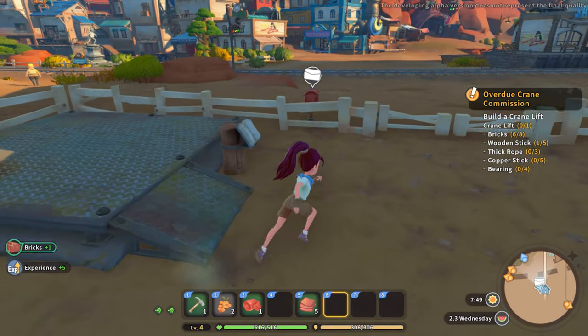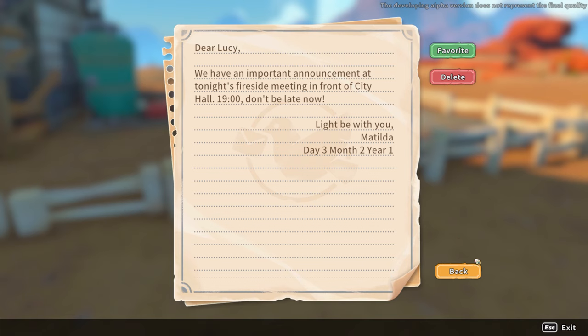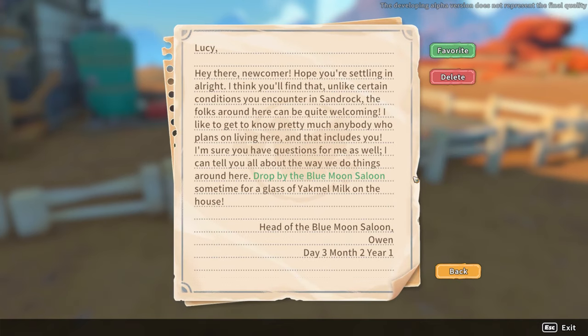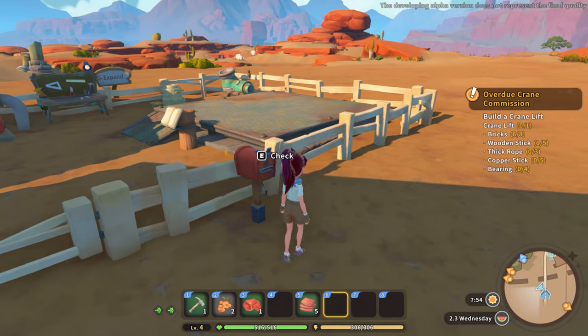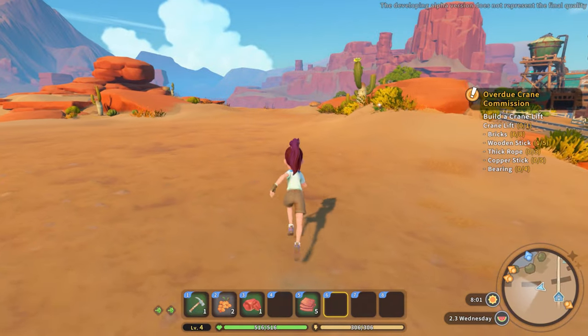Okay, I've got mail. Good morning from the church — we have an important announcement. And there's a fireside meeting notice. Owen says: 'Hey there, newcomer, hope you're settling in all right. Unlike certain conditions you encounter in Sandrock, the folks around here can be quite welcoming. I'd like to get to know pretty much anybody who plans on living here — drop by the Blue Moon Salon sometime for a glass of yak mole milk on the house.' Owen wants to say hi — maybe it's a date, maybe not.